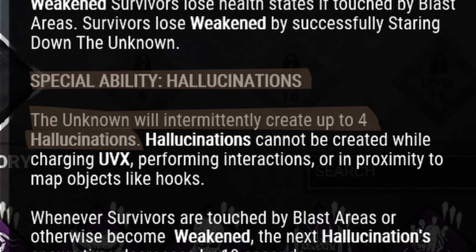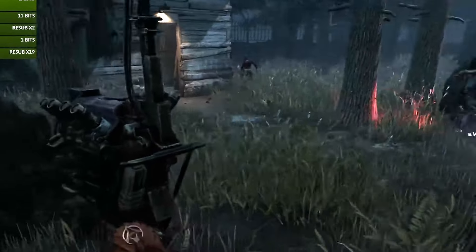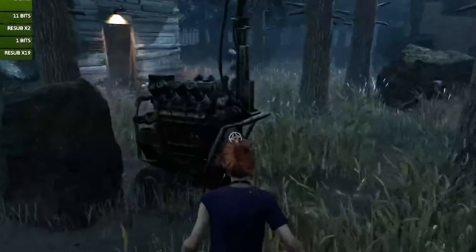The Unknown can place up to four hallucinations around the map, and it can teleport to these hallucinations. The minimum distance away from a hallucination it needs to be to teleport to it is 3 meters, but there's no restriction on how far it can be from a hallucination to teleport.